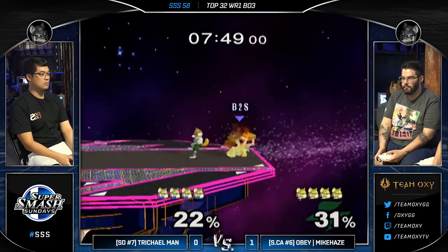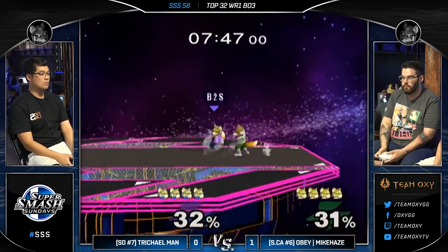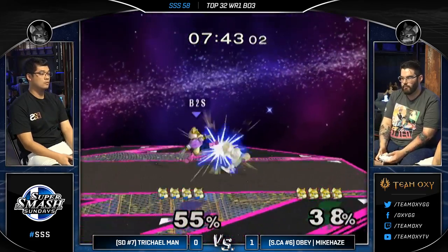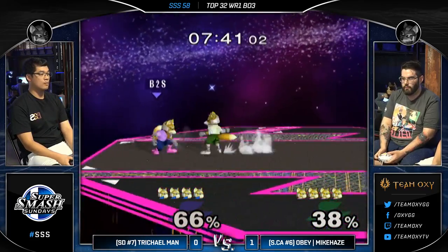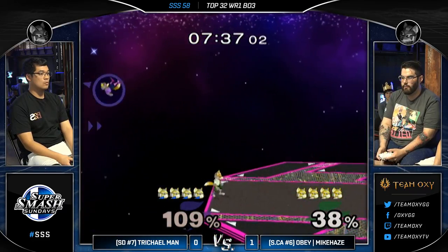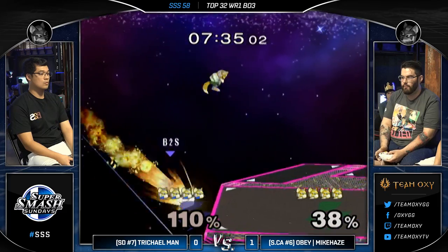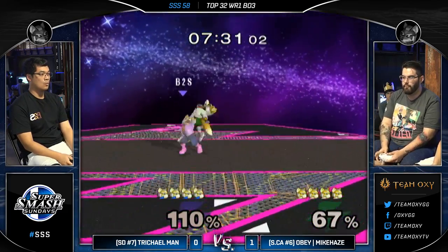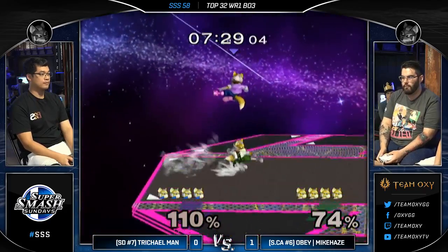This is working out way better to start for Tricleman. Let's see if he can keep it going. Here comes that chain grab we talked about. Mike just late on that wave dash up tilt, giving Tricleman another chance, but he catches him back in it very quickly. Nice shine back there with the turnaround too, making it just a little bit more tricky and giving him a much better punish and edgeguard option out of it.